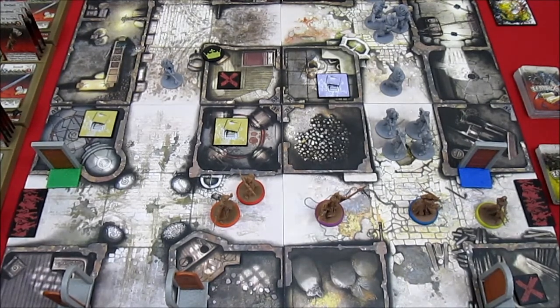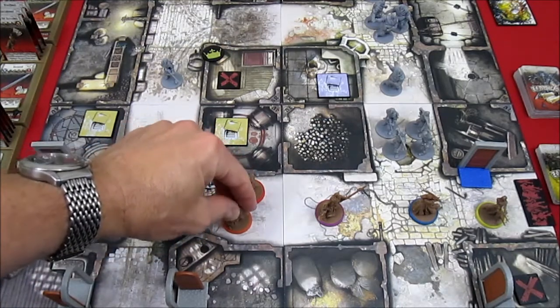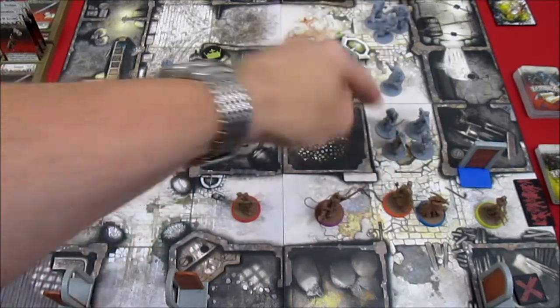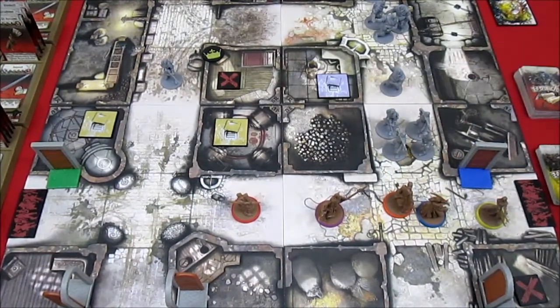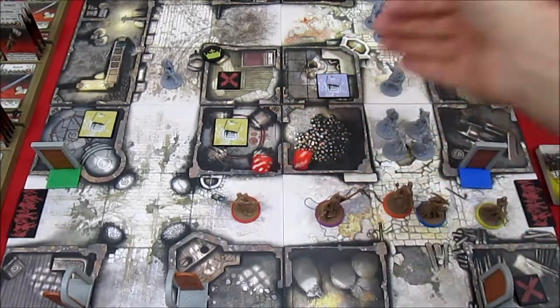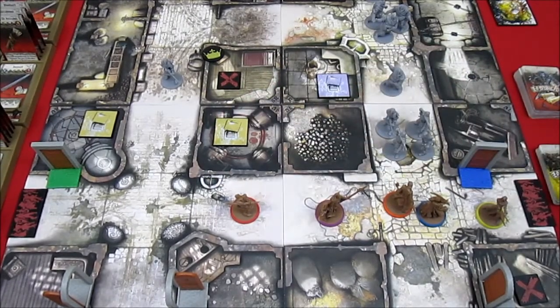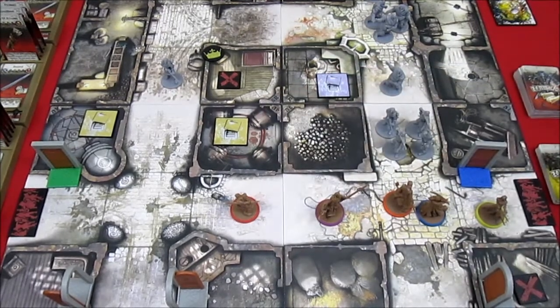Up next is Arnod, and he's got that Vampiric Crossbow. He will take his first 2 of 4 actions to move, then use the Vampiric Crossbow to shoot at these Deadeye Walkers. It rolls 2 dice, hits on a 4+. He does not get a hit on that attack, so he tries again — and he doesn't get a hit on that one either. No luck there.